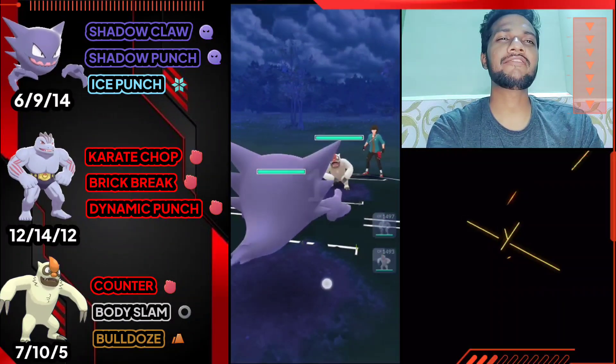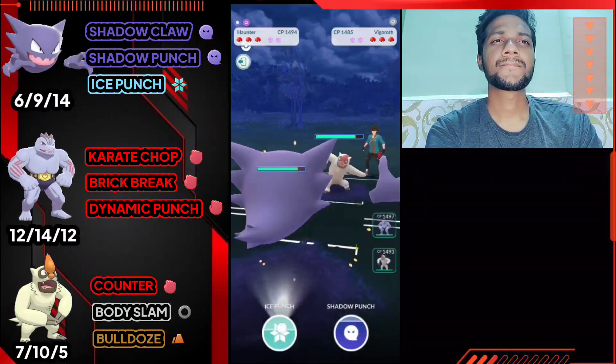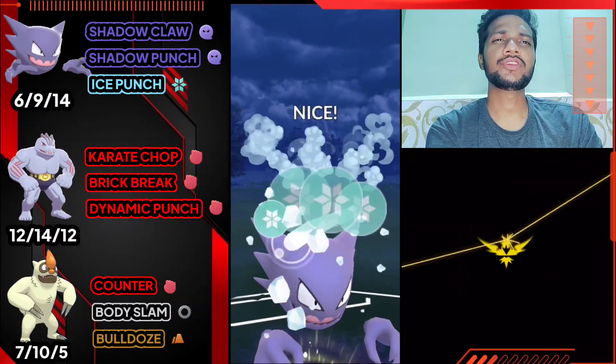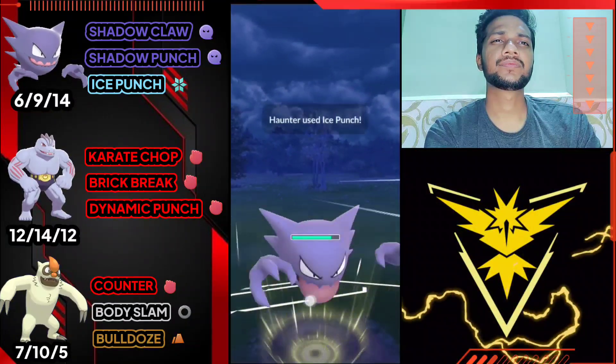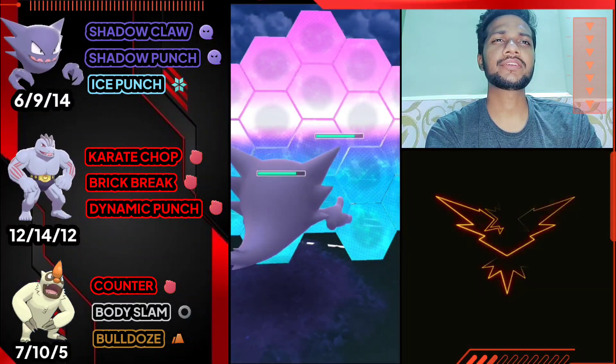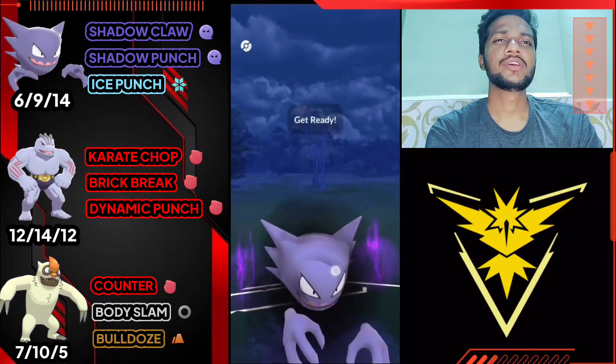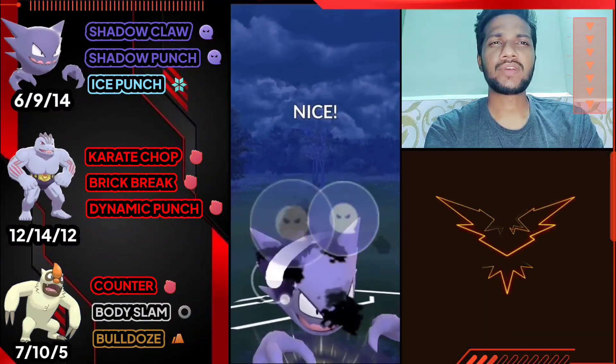Another Vgrowth - let's go for Ice Punch. He just uses shield, I'm gonna use my shield as well - not gonna take risk. He goes for Bulldoze. It's Shadow Dusclops - not gonna switch to my other Pokemon, let's fight him with Haunter.